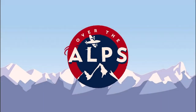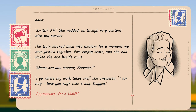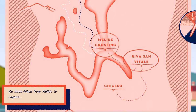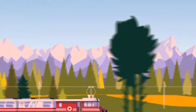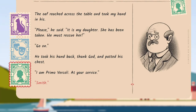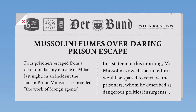Over the Alps drops you right into an espionage story during the Second World War. The game is crafted by your decisions and discussions with other characters, as well as how you choose to move between locations. It looks beautiful and the writing is gripping, with sound effects behind each location and interaction immersing you in its setting. The game does not set up the story for you, so I recommend you read each of the newspaper articles that appear throughout the game if you are unfamiliar with the history at play.